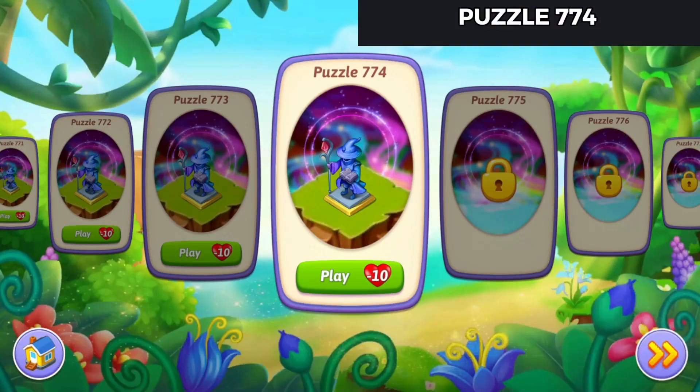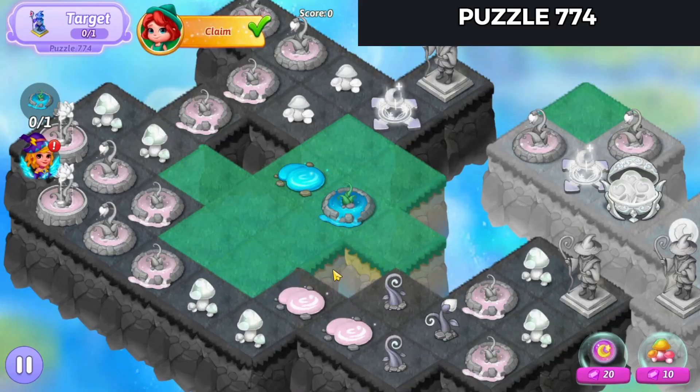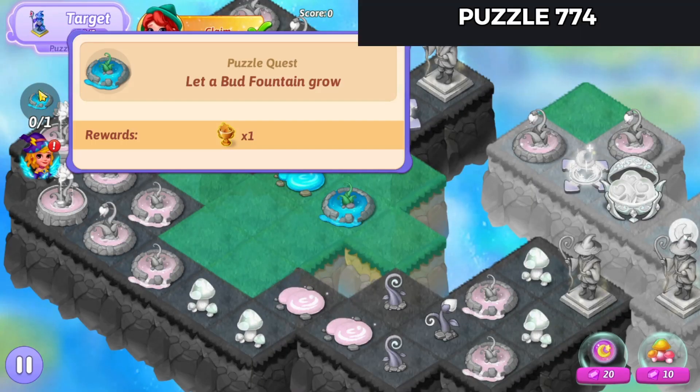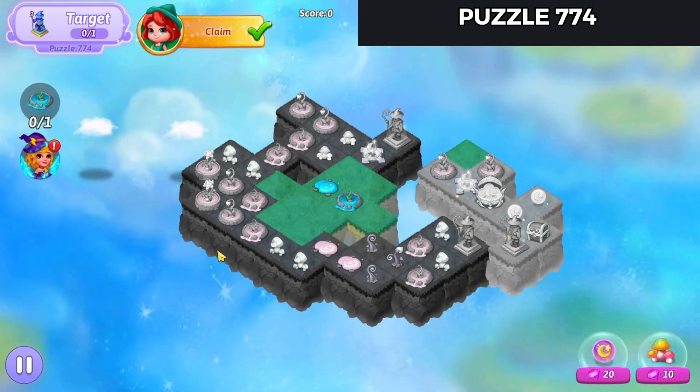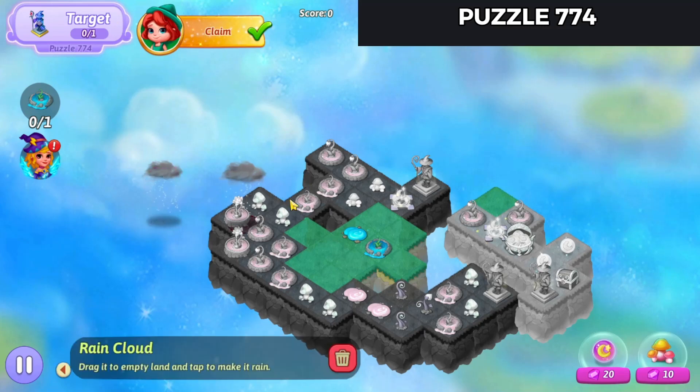Hello, Zuki right here playing Urge Witches puzzle 774, let's check this one out. All right, so let a bud fountain grow to get the trophy and restore the Merlin statue to complete the level, and we'll make it rain.